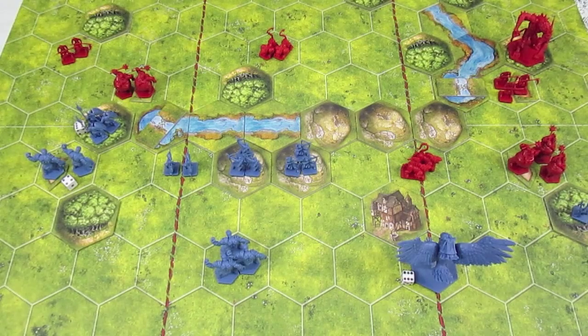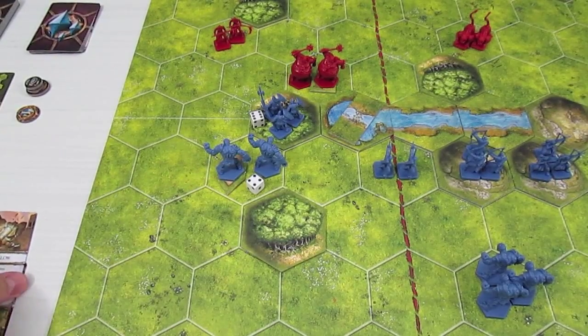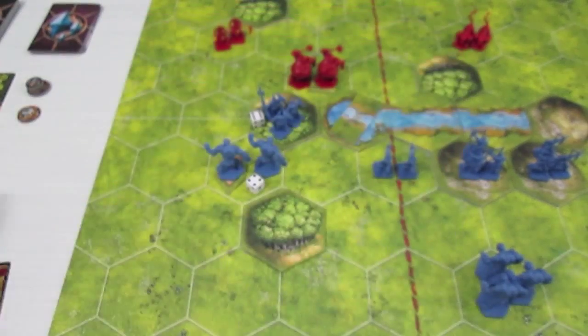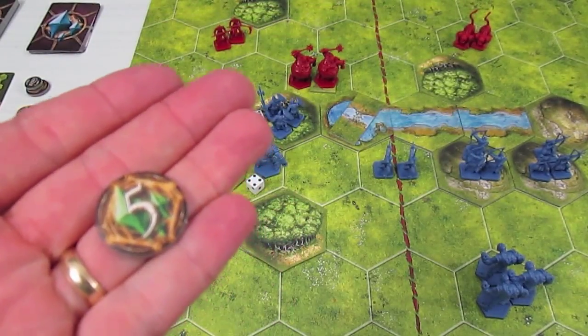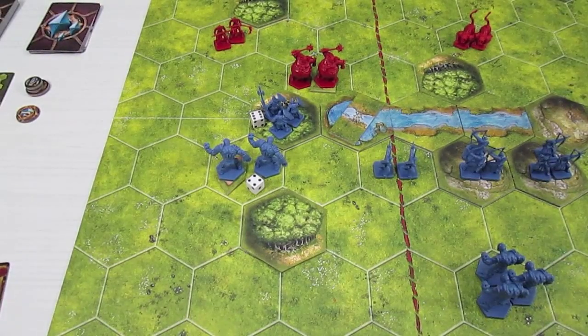Let me zoom in and we'll do some movements, then after that we'll have the attack step. To play the Crushing Blow lore card it costs five, so we're going to take five from the eleven lore and spend that to play the card.